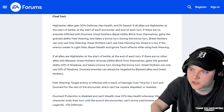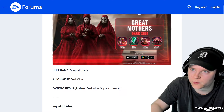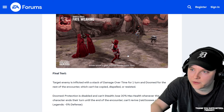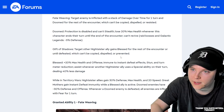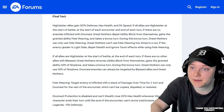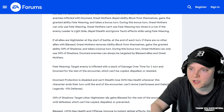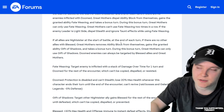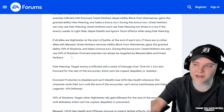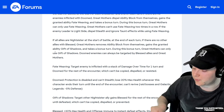Granted ability Fate Weaving takes a bonus turn. During this bonus turn, Great Mothers can only use Fate Weaving. Fate Weaving is the third ability. Others can't use Fate Weaving two times in a row. If the enemy leader is Light Side, dispel Stealth and ignore taunt effects — more stealth stuff. If all allies are Nightsisters at the start of the battle, at the end of each turn, if there are no other allies with Blessed, Great Mothers remove ability block — so more ability block removal. They want to make sure that Great Mothers and Morgan Elsbeth are taking turns. Great Mothers can only use Gift of Shadows. Doomed enemies can always be targeted by Blessed allies and Great Mothers. It's kind of interesting that they're blocking off abilities for different turns depending on what you do — you can unlock certain abilities or lock other abilities on you, which I think is pretty interesting.